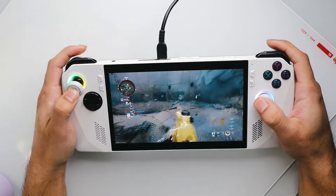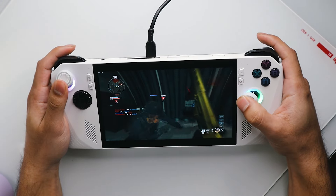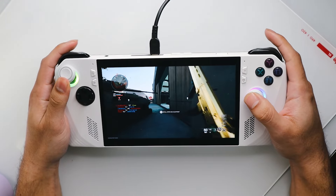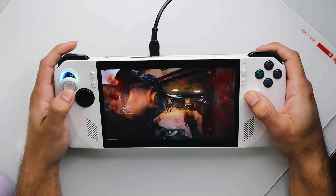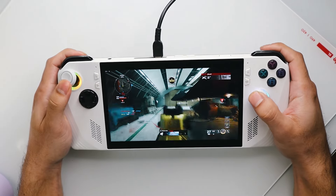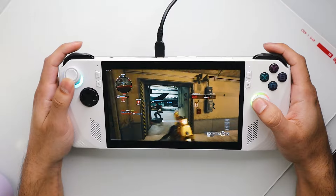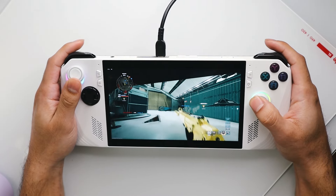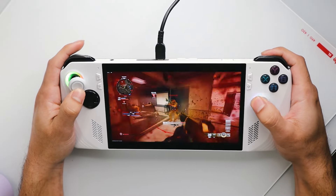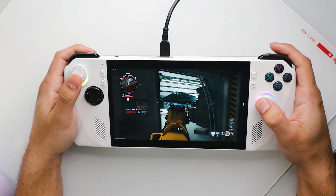A lot of people have been asking about the Legion Go thumbstick grips — those are from Temu. In my Temu video I cover the case I use on my Legion Go and the thumbstick grips; links are in the description of that video. The thumbstick grips on this device are from Syntek. They make a Syntek dock that comes with thumbstick grips, and they also make Steam Deck covers that came with these specific white thumbstick grips. I'm not sure if they're sold separately, but ask in the comments and I'll try to find the link for you.